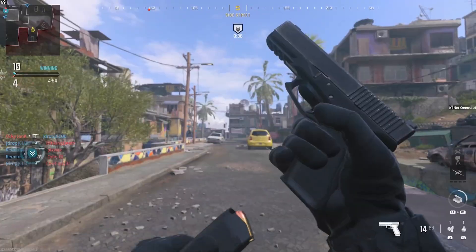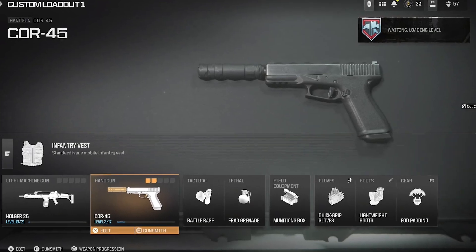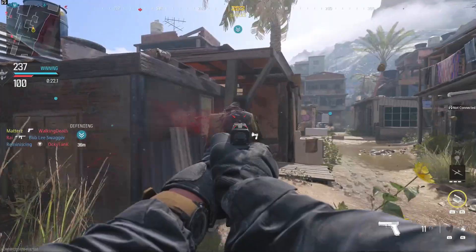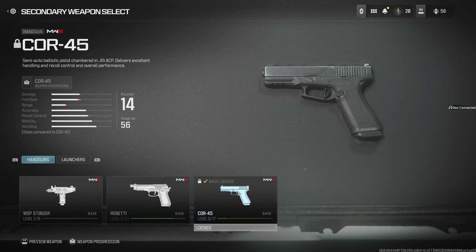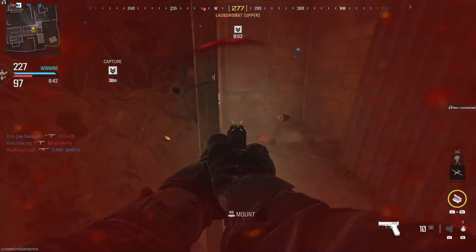I'm going to show you guys how to unlock the Seeker Pistol — the Core 45 Handgun — in the Modern Warfare 3 Multiplayer Beta. This weapon is currently not available in the Beta. The only two handguns available right now are the WSP Stinger and the Burnetti. The Core 45 might not even be showing up for you, but there is a method to get it early, level it up, and use all the attachments.